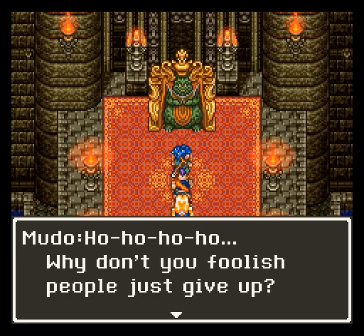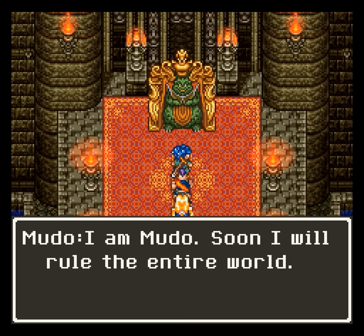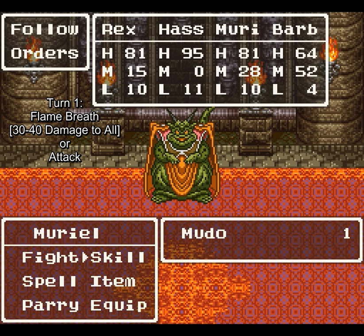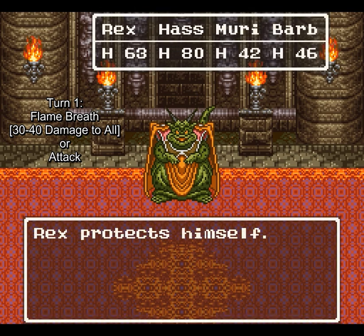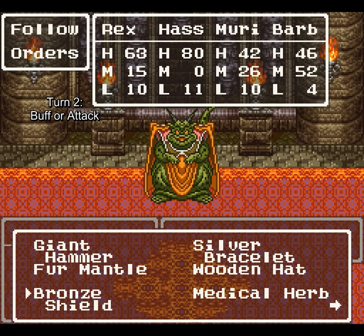There's the boss fight — yep, there's Murda. This guy is the first really tough boss fight in this game. He goes by a semi-fixed attack pattern, and almost all of his attacks hurt. So defend with everyone but melee for this first round. Look — he attacked everyone. That could have done 30 to 40 HP of damage had I not defended.